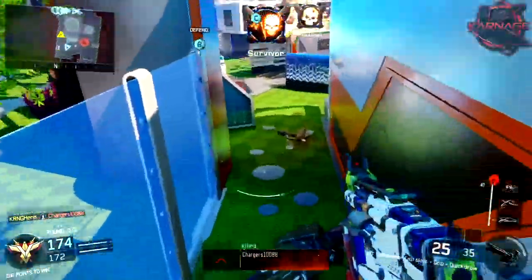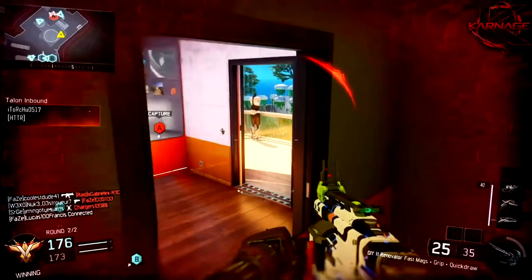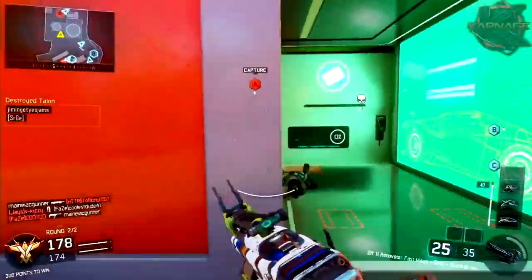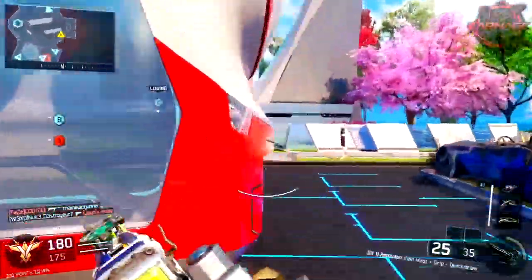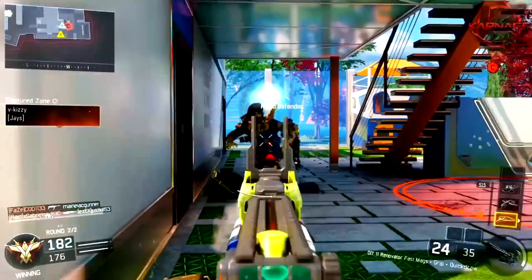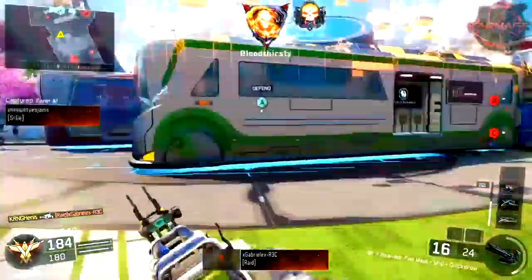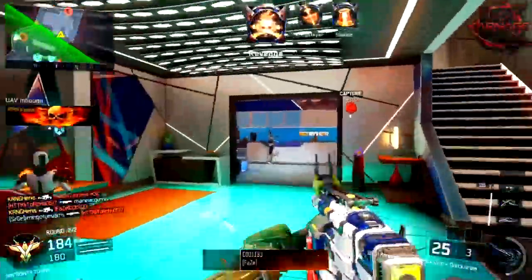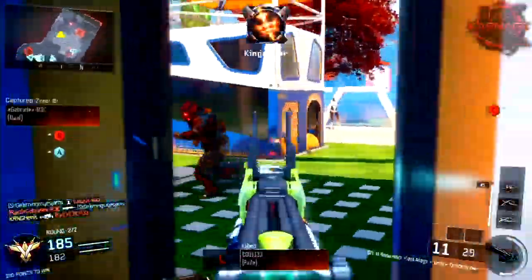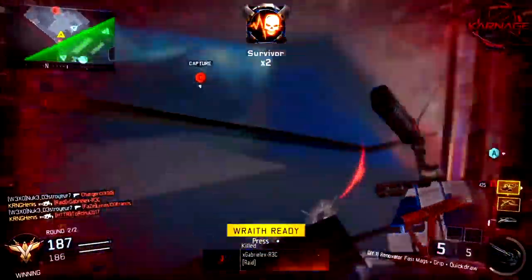I'm going to quickly go over the class setup I was using for this gameplay. I had Grip, Quick Draw, and Fast Mag on, with Afterburner, Fast Hands, Scavenger, and Blast Suppressor as my perks. For a while I was actually running Stock on this weapon — strafing left to right on an SMG makes it hard for enemies to hit you in gunfights. However, playing on a small map like Nuketown with a rushy playstyle, Fast Mag is a dead-on necessity, especially since I was still acclimating to the bullet travel delay time and missing a lot of shots.